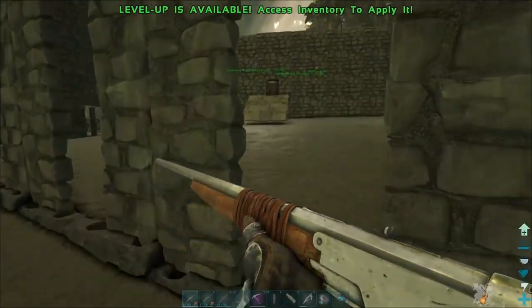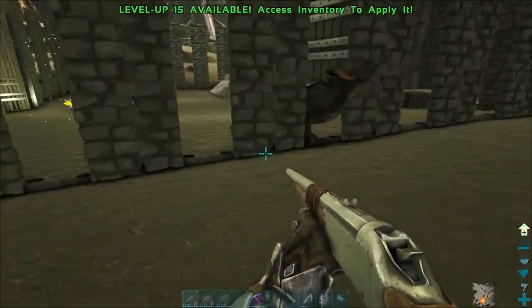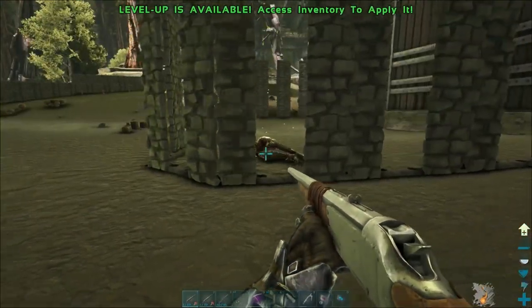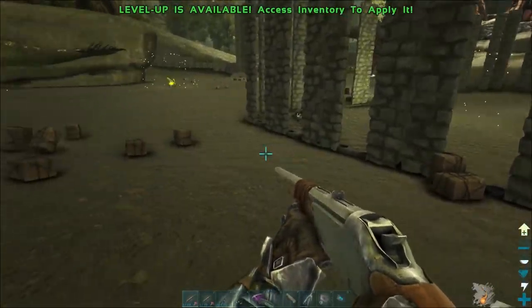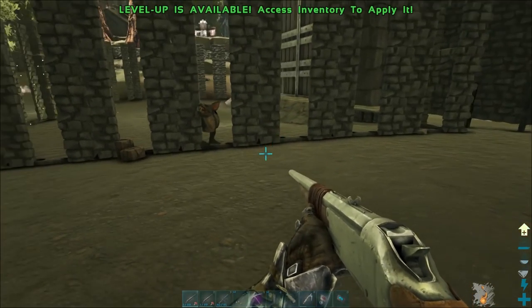Looks like most of them broke off — that kind of sucks. We've got a level 45 in the pen. Let's go get the other ones now. The doors are closed so it's going to be hard to get more in there with this guy already inside. I'll tame them one at a time; it's easier that way. They're just going to attack my doors for the whole time so they should be okay.